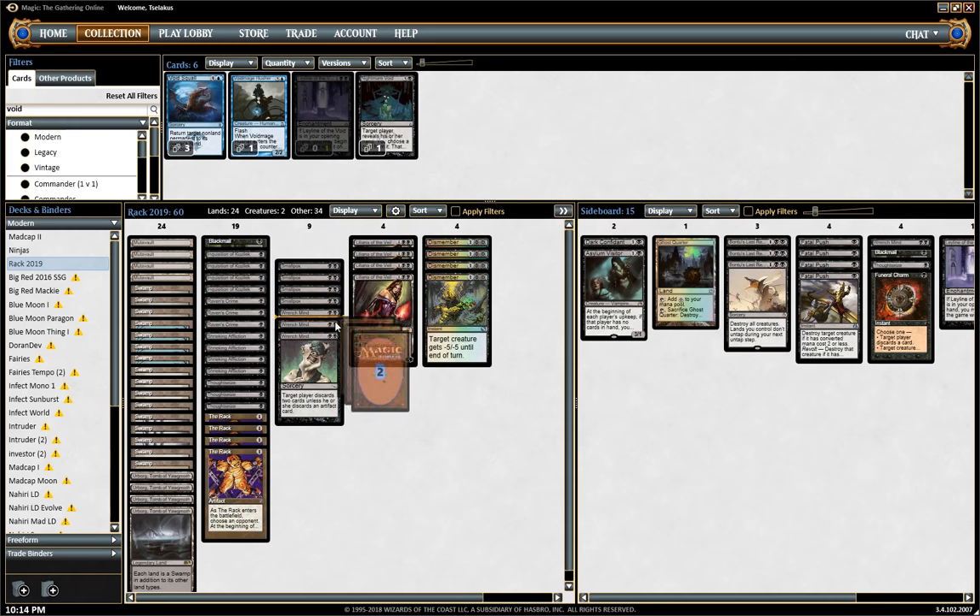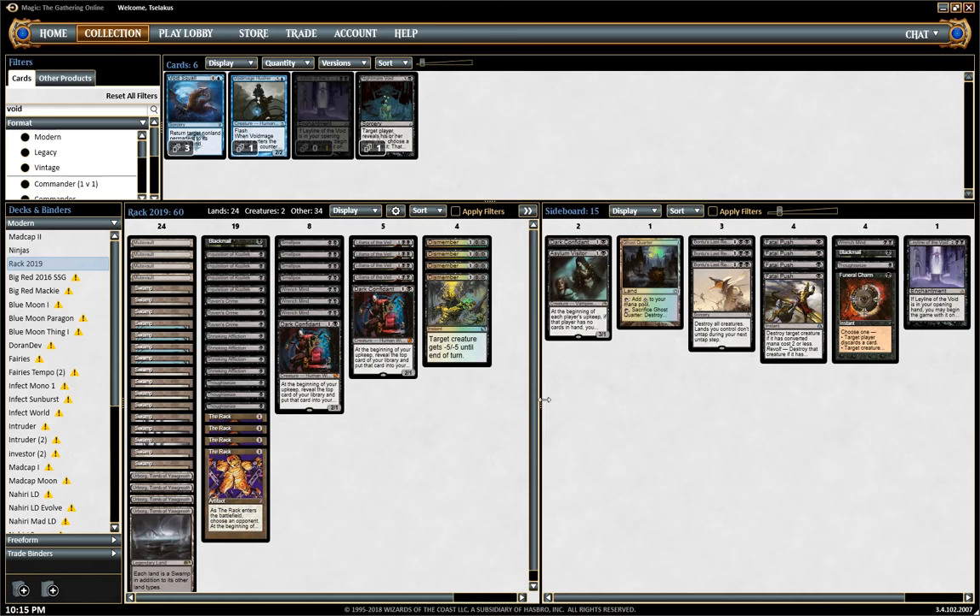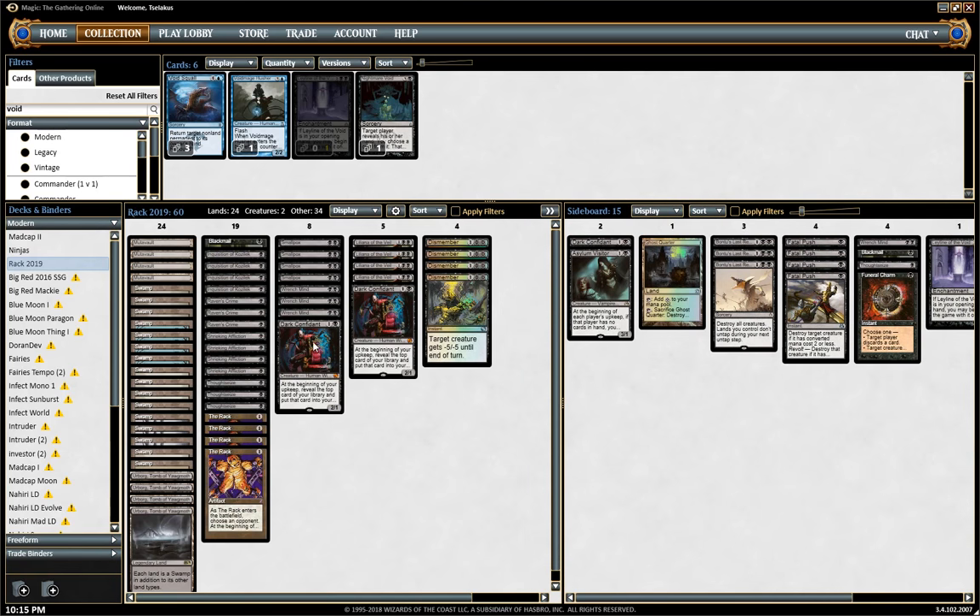Probably the most interesting aspect of my build is the addition of two Dark Confidant in the main deck, and I also have a third one as well as a Visitor in the sideboard. I find that the deck can sometimes be a little bit clunky when it comes to having four-ofs — this is a well-accepted thing — having three Raven's Crime, three Thoughtseize, a single Black Mail, just to mix up the type of discard pressure that you have available. But I also find that Bob provides you with a fantastic kind of third dimension to the deck.